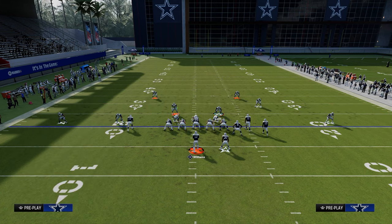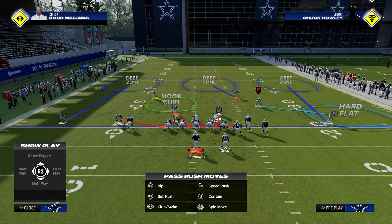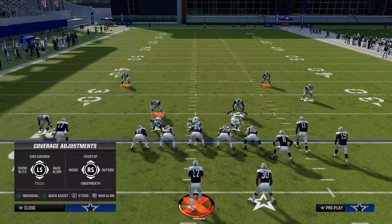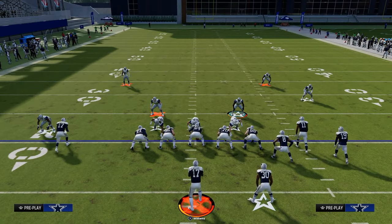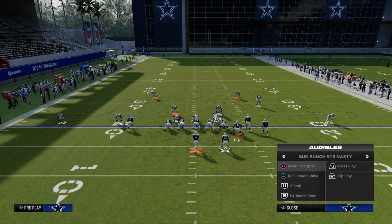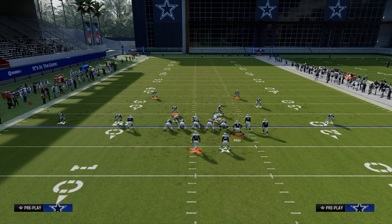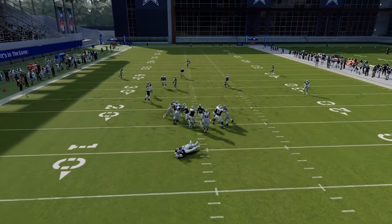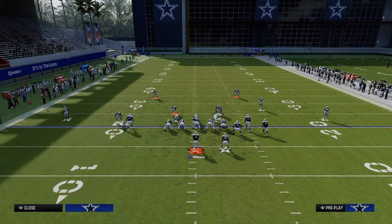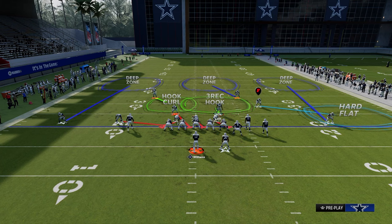Another thing I love to do against this formation is send five — with a contain to the left side. The reason I like this is because the hook curl, shading outside and underneath, means they're not going to have time for the deep crossing route. You're going to speed them up in terms of what they can actually throw, and a lot of times they just won't be able to get much open quickly. For example, going back to dagger, the shaded-down hook curl will play the drag long enough for the pressure to come in, and the blitz comes in so hot it's really difficult to make a read. This is one of my go-to coverage defenses for bunch strong nasty.